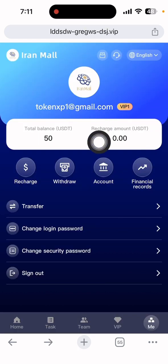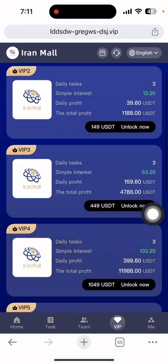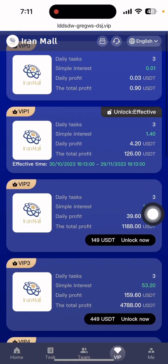Go to the VIP section — VIP Zero earns 0.03 dollars per day with a total profit of 0.90 USD. VIP One has three daily tasks and a profit of 4.20 dollars. VIP Two, VIP Three, and more VIP options are also available. You can choose any level depending on your investment.